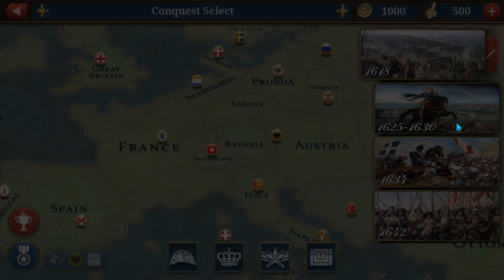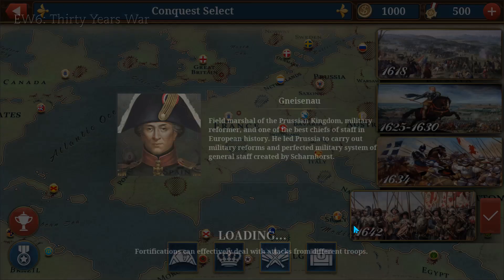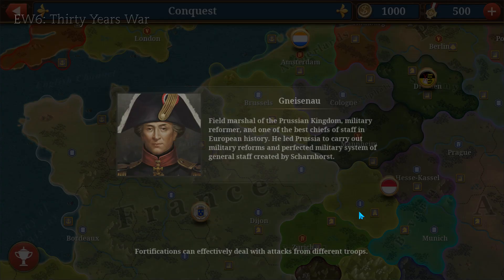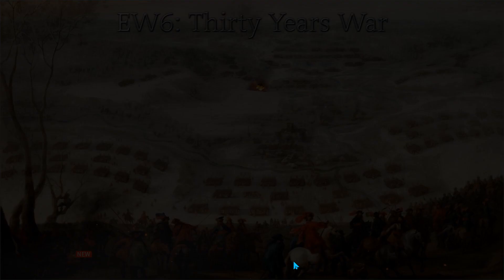Check them out - link will be in the description. Going back to 1625 or 1634, you'll see the Spanish intervene. Around 1642, I think it ends in 1648 or so. We have the Portuguese, the French who also fought in the war, Brandenburg-Prussia - and then it crashed and loaded back up again.